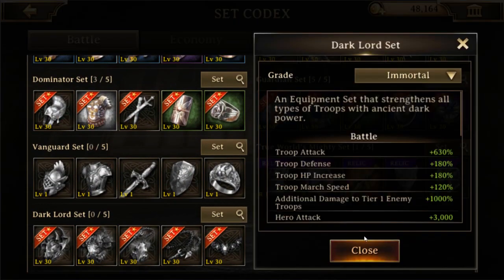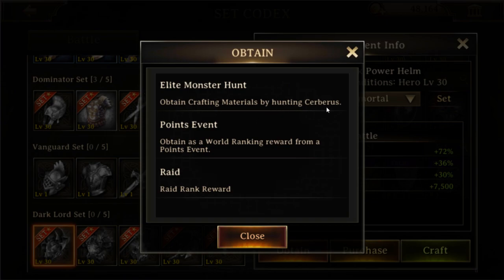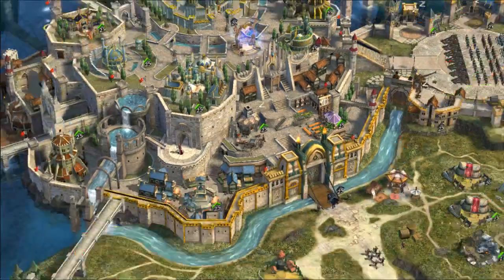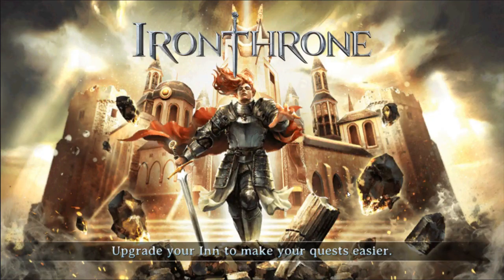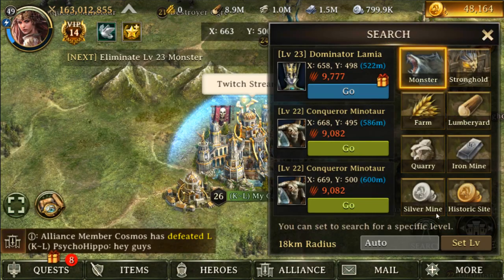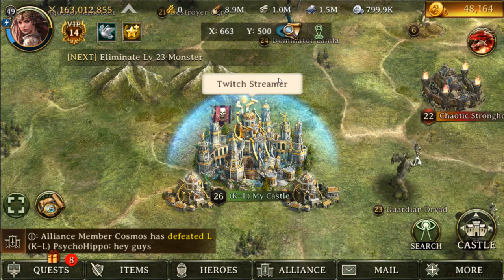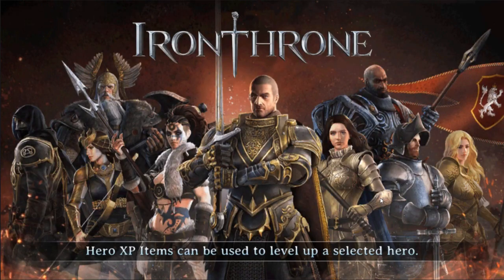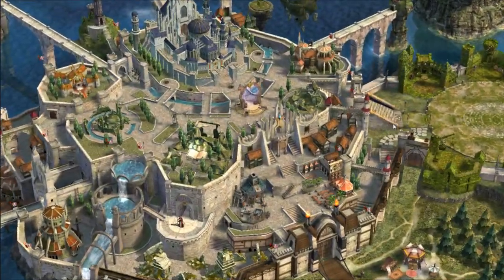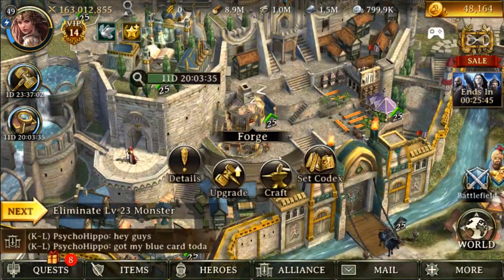The only way to get materials for the dark lord set is by doing the world raid. Going to set codex, then the dark lord set, clicking on the armor piece and obtain, you can see it's obtained by hunting cerberus through elite monster hunt, points events, and raid rank rewards. Cerberus is a world raid - similar to the dark knight world raid - just cerberus instead.